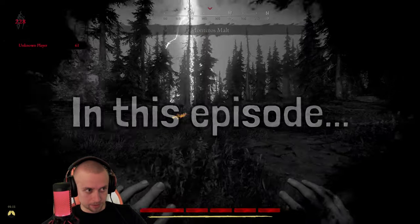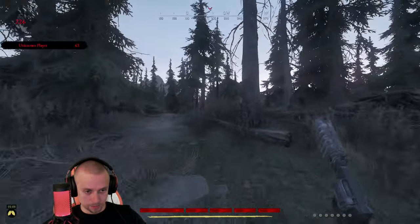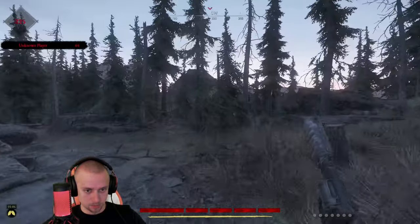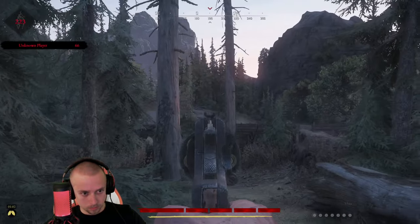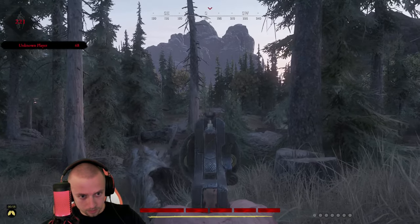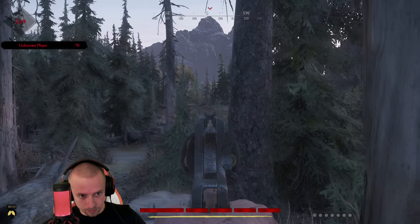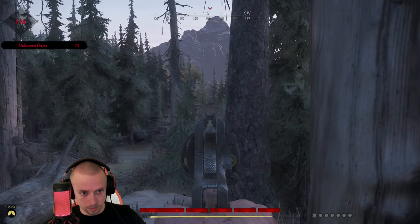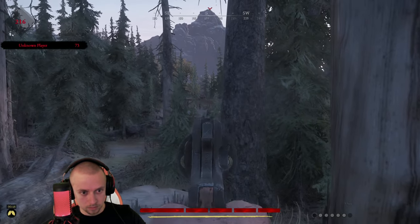We are already on the spot, basically. Another player to the left — long ammo, probably Mosin. Somewhere over there. Oh, he's there! 55 meters is the drop range, so he's already outside the drop range of the Nagant. Hit him once. Nice.